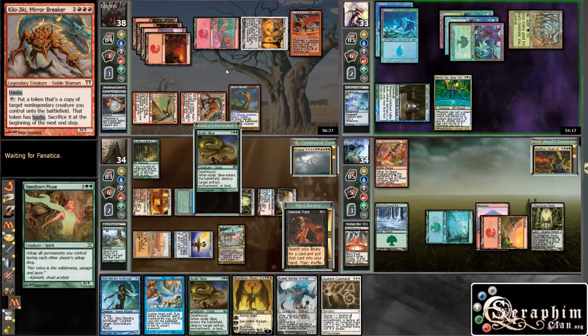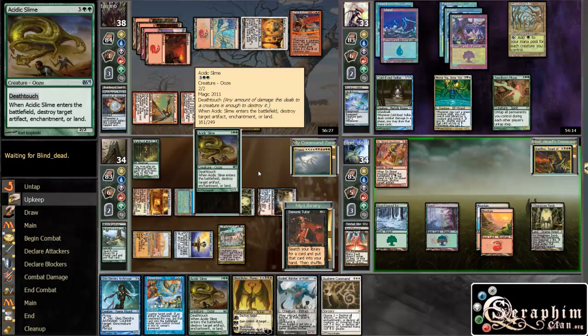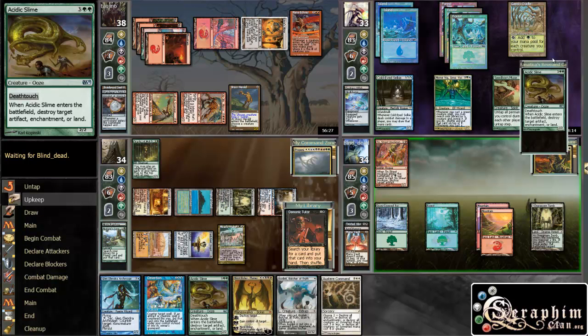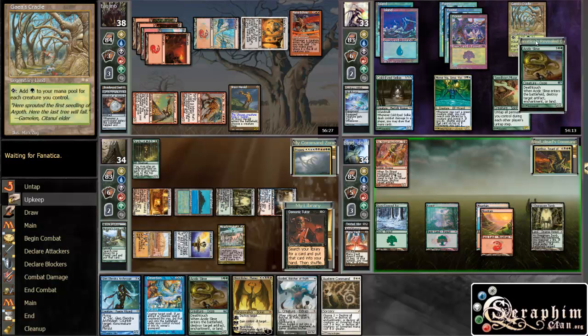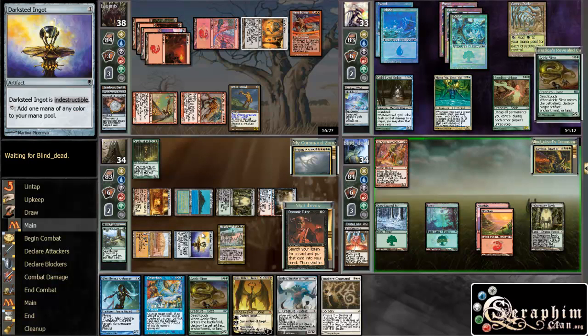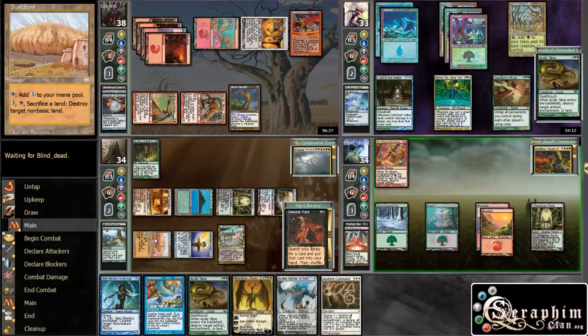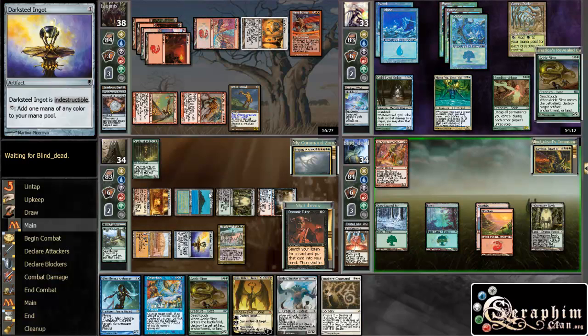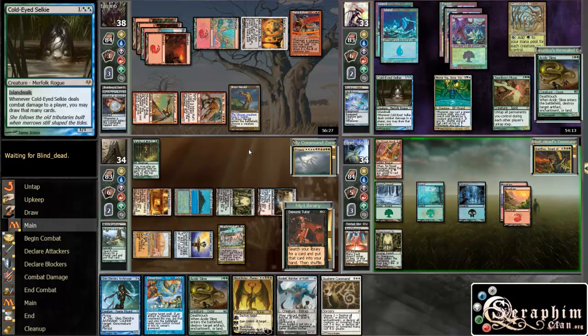He goes to get Acidic Slime — okay, change of plans then. This guy has Acidic Slime for my Mirari's Wake. So what I'm going to do is: with 3 lands, I'll Seer Command all creatures, and then I'm going to leave Desertion up to counter that Acidic Slime which threatens my Mirari's Wake. That's going to be the plan.